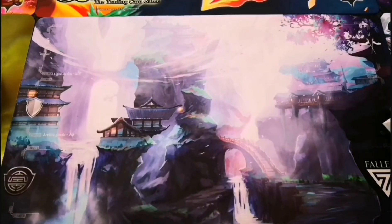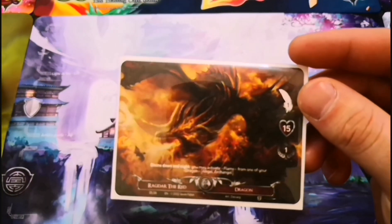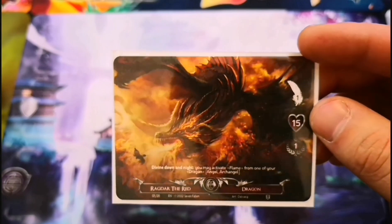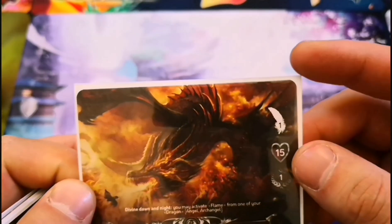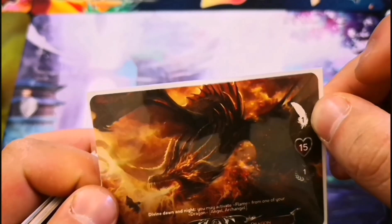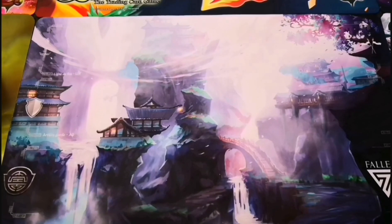I'm back again today and this time I've got a video that's a little bit different. I'm going to be doing my first tutorial video of the game Seven Fallen. The idea of the game is each player has what's called a deity in play, and you use your cards to inflict damage to your opponent's deity. Once you reduce their deity's status to zero they become mortal, and you attack once more and you win the game.